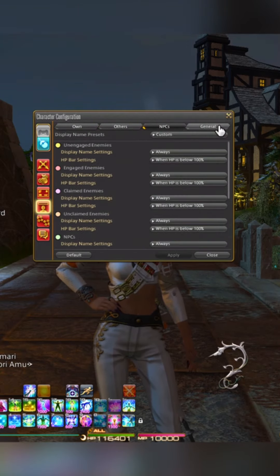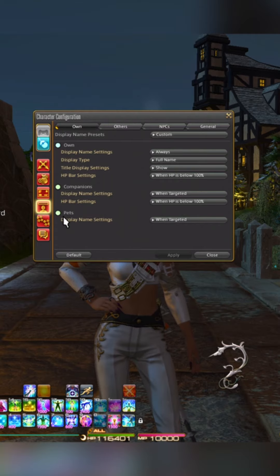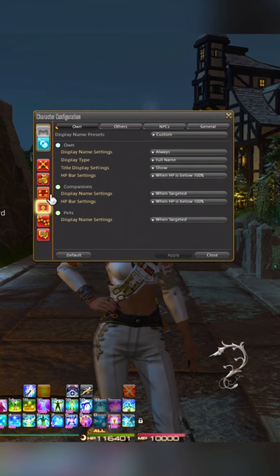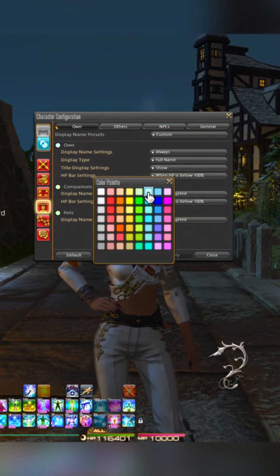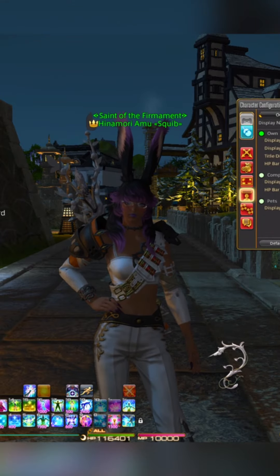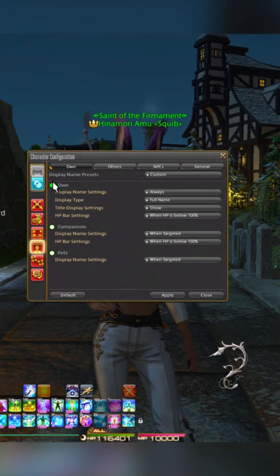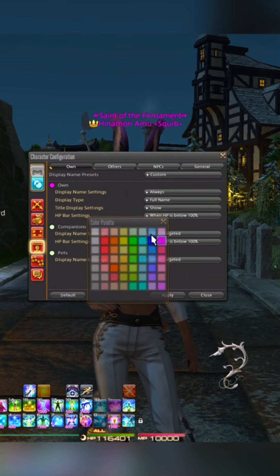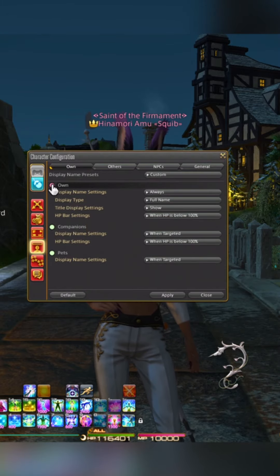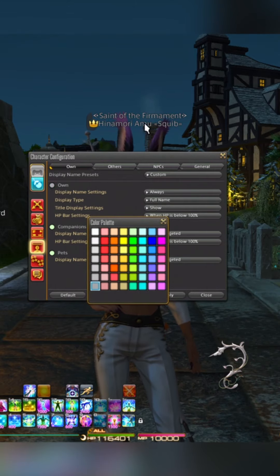Under here is where you can change the color of your party, your pets, your minions, your friends, your alliance members — everything. You can change their color. For example, mine is set to this light blue color, and now I have a green name just like that. You would click on this and it changes your color depending on what you click. This one is just the dead text — the 'I'm dead' text.